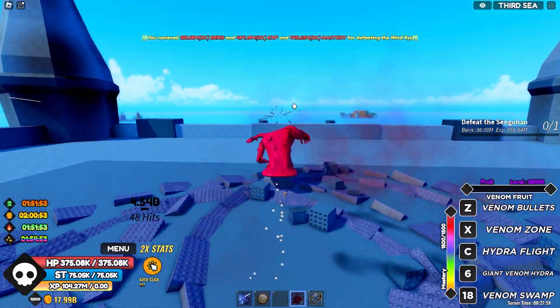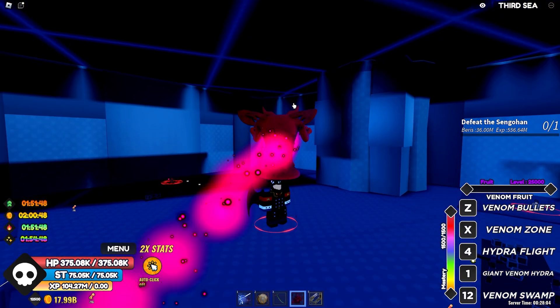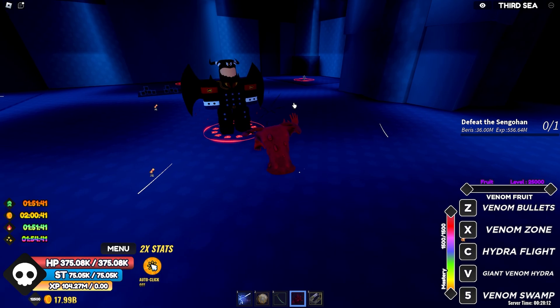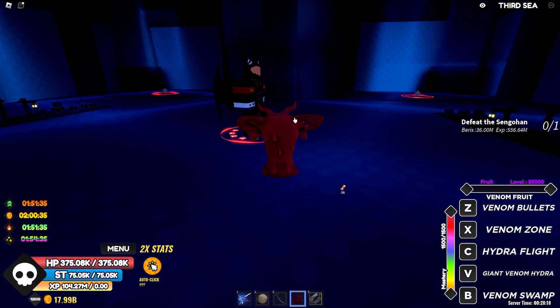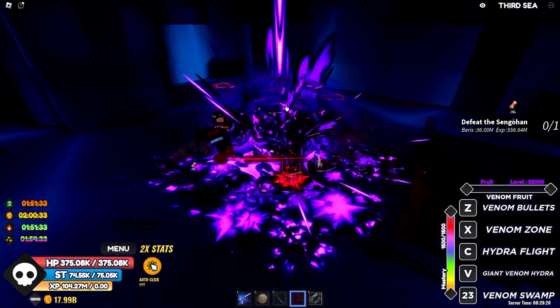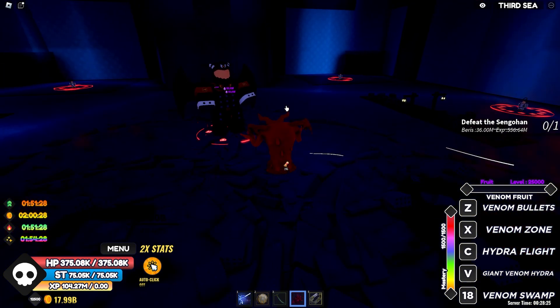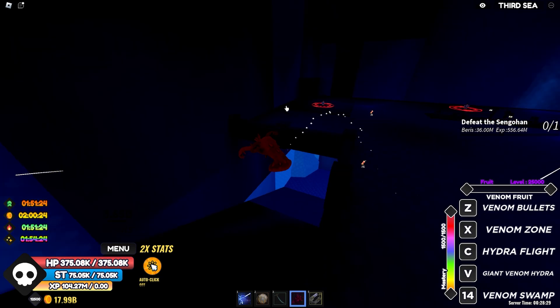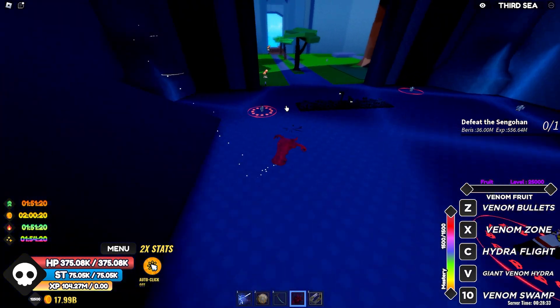Let me go to the Magdalene boss — he's a big boy. Let's wait for the cooldown and test Venom Swamp. I don't want to hit other mobs. The Venom Zone damage — 3.6 billion. So it seems like Venom Zone is way stronger.